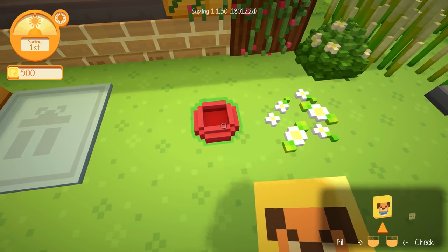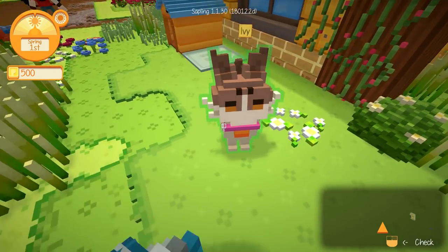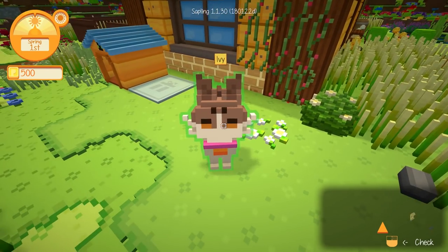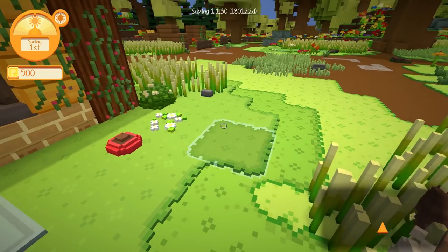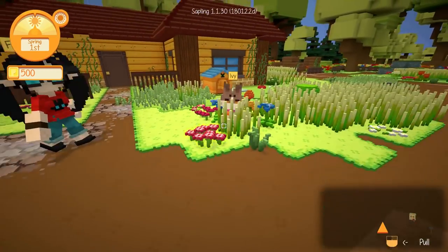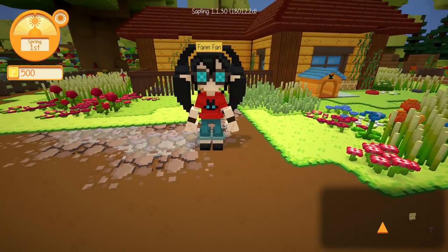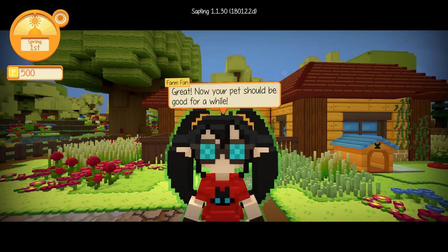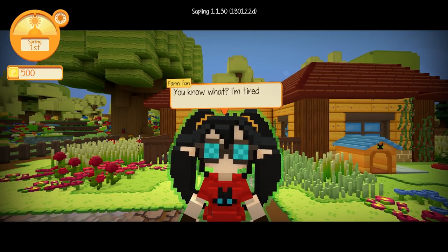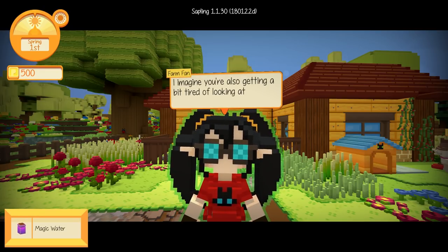Oh my gosh, this is too cute. Let's go ahead and fill it up. Filled with two units, and okay little one — you sure were hungry! Ivy is content now. Oh, she is the most adorable. And she follows us around too — I bet she'll follow us all around town. So we managed to feed our cat? 'Now your pet should be good for a while. You know what? I'm tired of waiting on that crop. Magic water!'